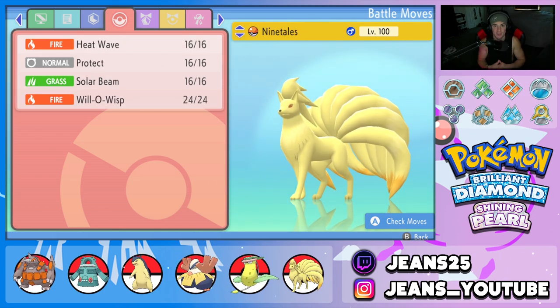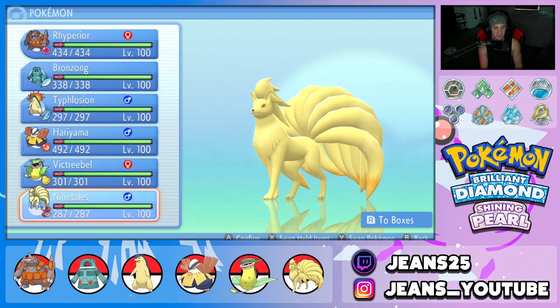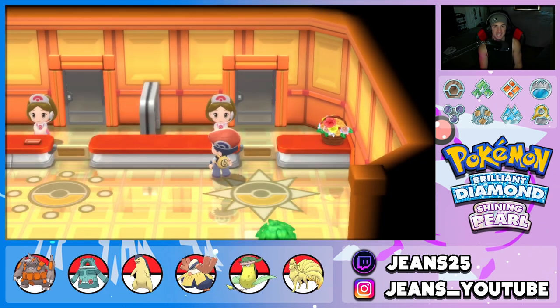Final Pokemon on the squad is our Drought setter, Ninetales — with Heat Wave, Protect, Solar Beam, Will-O-Wisp, and the Drought ability. We gave it the Focus Sash as its item. Really cool team overall; we can go Trick Room or fly out with the Sun Squad. Let's hop to that Coliseum and grab some wins.